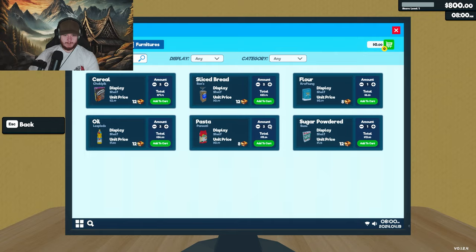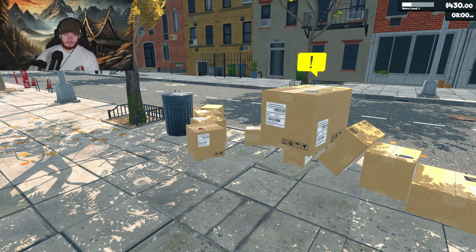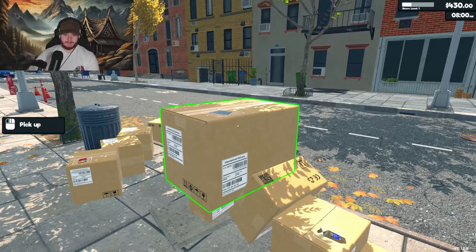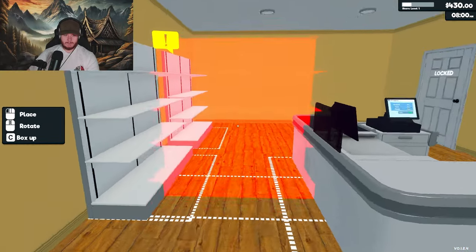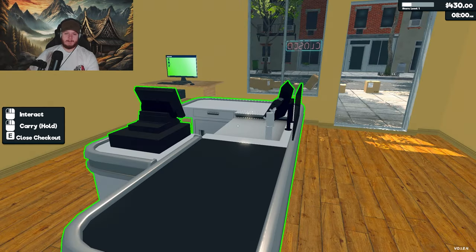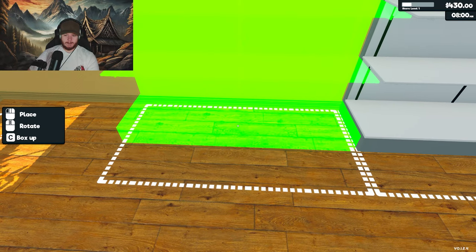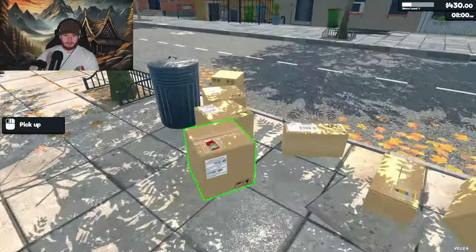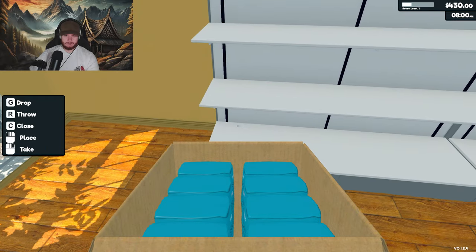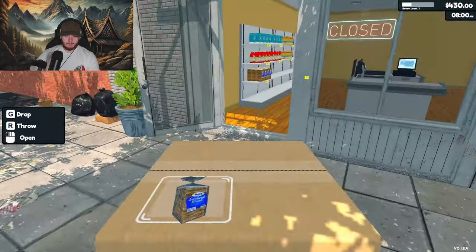How about we buy two of each furniture? Maybe buy another shelf. Drop a G. I'm guessing this is the shelf. Now we can fit another one here. Great. And then we start with whatever this is — a flower, it seems. There we go.